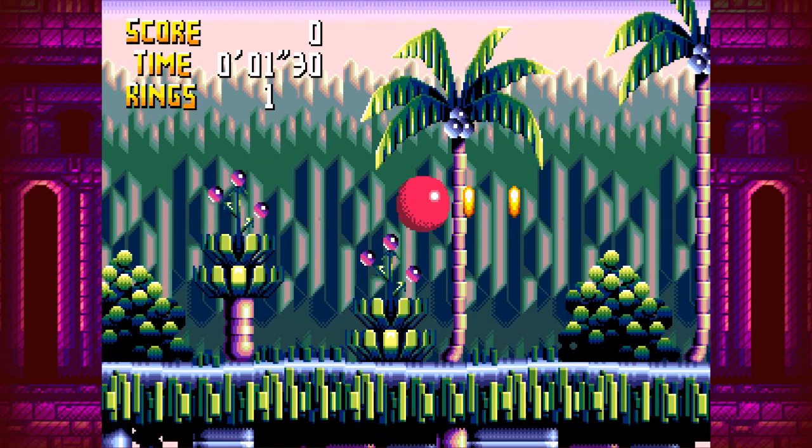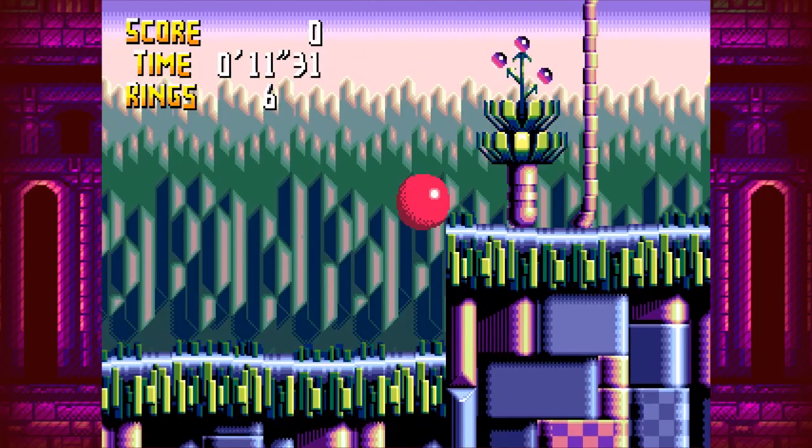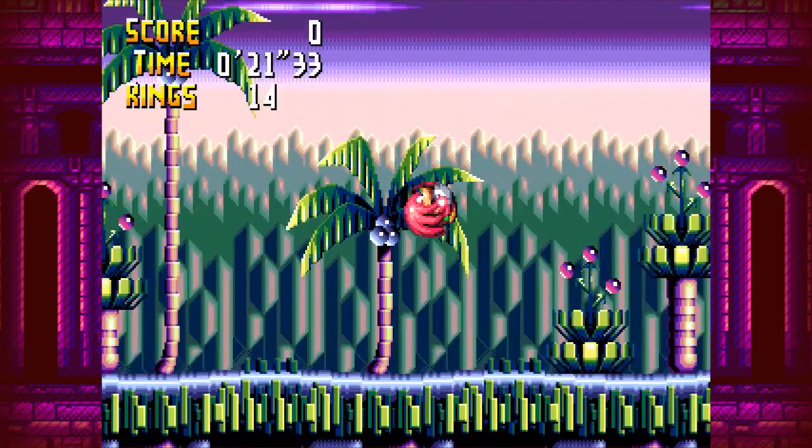This isn't like your standard Sonic game, as you can tell. The momentum is kind of like a Sonic 1 momentum thing. You start with Knuckles the Echidna. You have this ring with you, but you're like, wait, where is everyone? We'll get to that in a bit. You jump with the C button, and when we get the other characters, I'll explain what the rest of the buttons do.